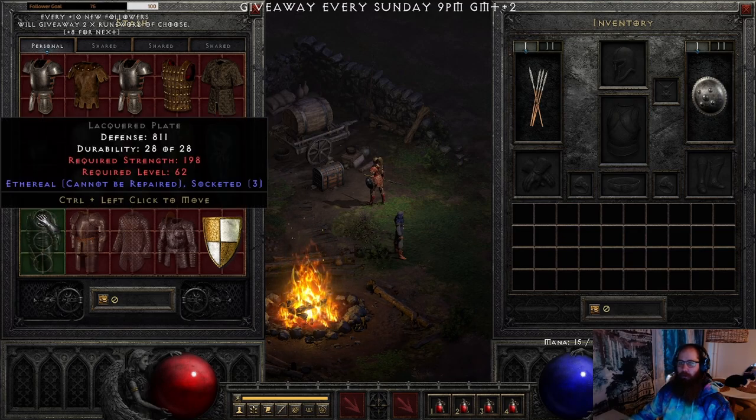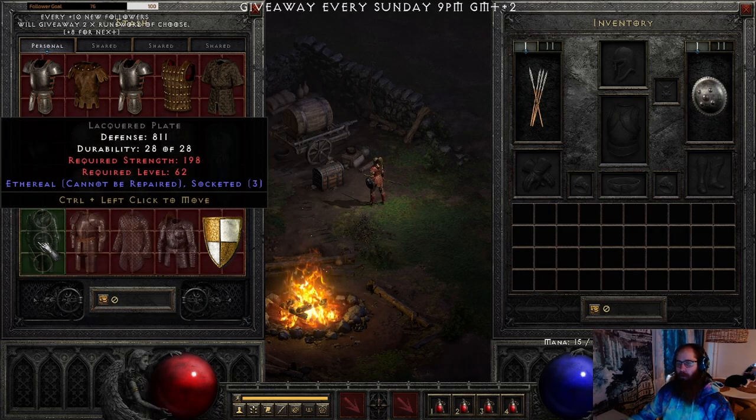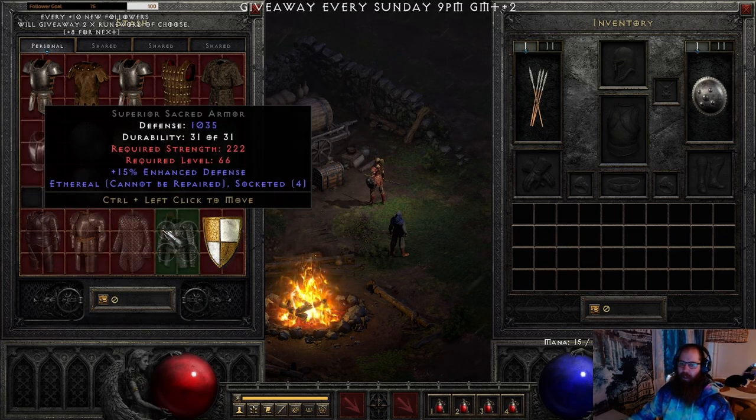Other armors — Lacquered Plate, Shadow Plate, Boneweave, and Sacred Armor — you don't want these as non-ethereal because they have high strength requirements. Probably on any character you won't meet them. Maybe some Barbarian build with BO stacks can use them, but otherwise don't bother — they're bad.